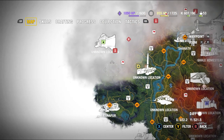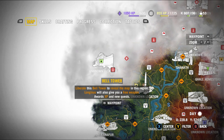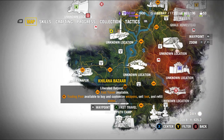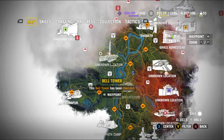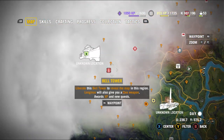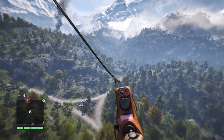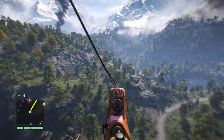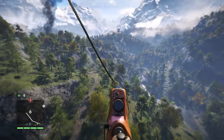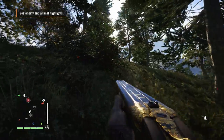Alright, Bell Tower number 8, directly north from Banapur and the hunting ground of honey badgers. The way I went was to get a buzzer and fly around the right of the mountains there and approach it that way. You can see the outpost there and just past it you'll see my marker in the distance, but I'm not going to make you watch all that.